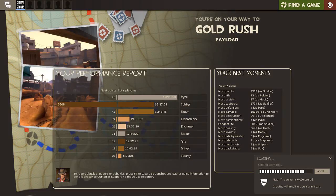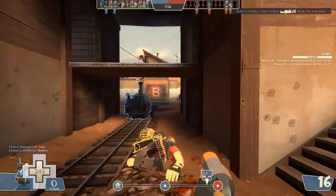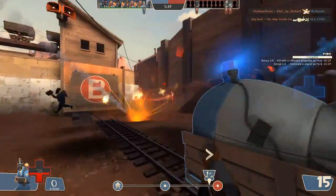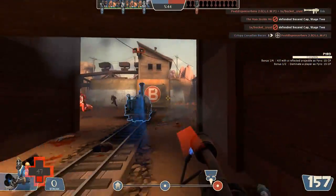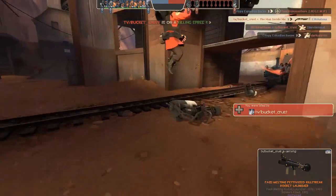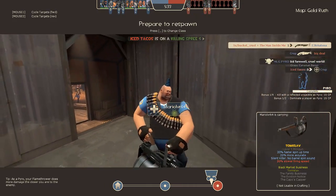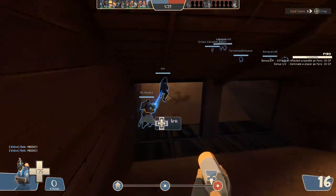2008 saw the addition of the Gold Rush update, which on top of adding payload as a game mode, gave the medic new unlockable weapons — just the medic at first. This was a time when he was the least played class in the game, and he served a huge role, so he needed a hand. The medic received the Bonesaw replacement, the Ubersaw, and the Kritzkrieg, turning critical hits from a random chance into something you'd have ready to absolutely overwhelm the enemy team whenever you need it — perfect for payload. The medic became the third most played class in the game following that.